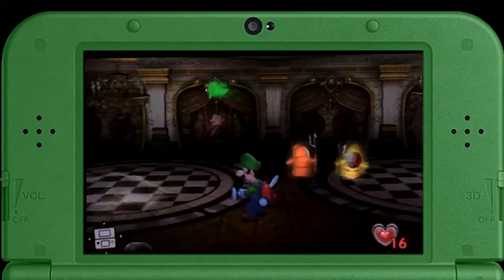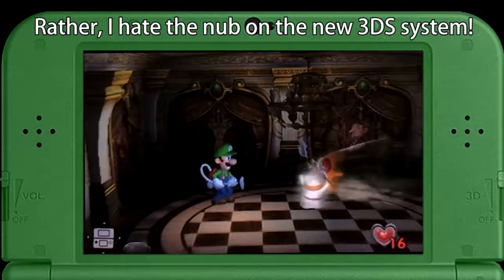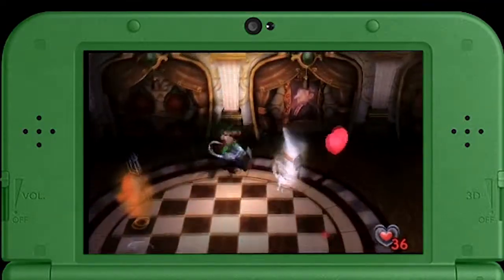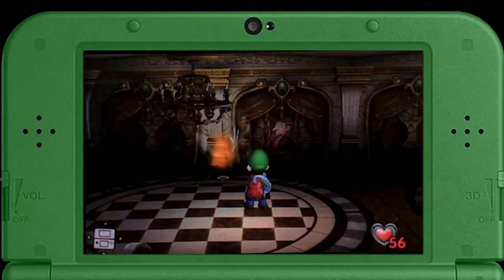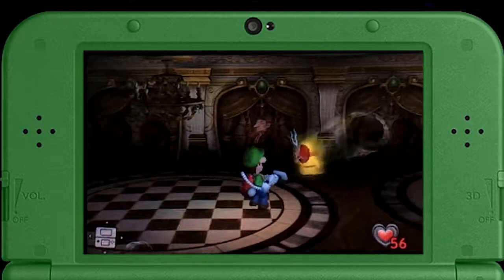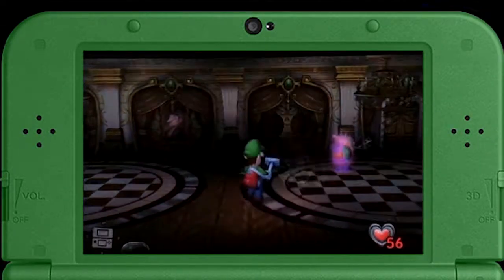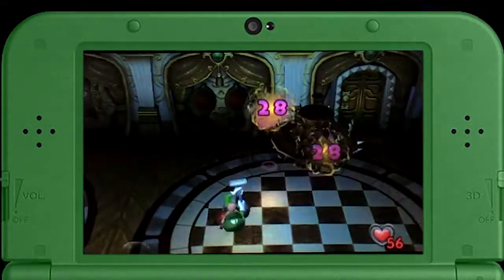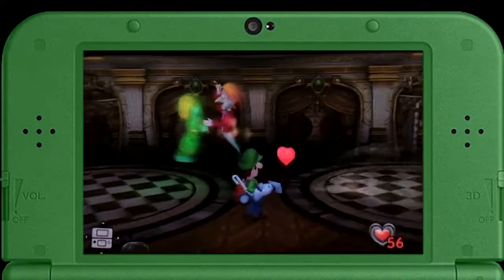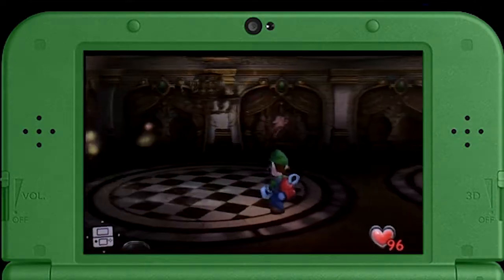I'm going to have to complain again because I hate the C-stick in this game. When I say C-stick I'm referring to the right stick used to change Luigi's movement or his angle. It's like the worst thing ever made by Nintendo, next to the Wii U probably. I would never recommend something like this — I don't even know how this idea got passed to be used for a 3DS.